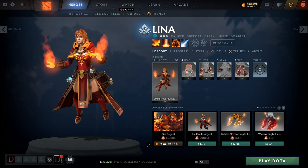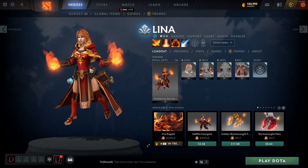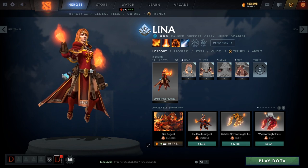Lina is a mid hero, but she can also be played as a support. We're mainly going to be focusing on the mid version of this hero, because the support kind of does the same thing that the mid version does.